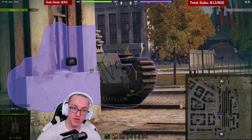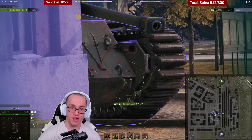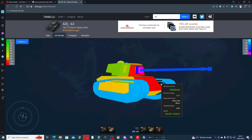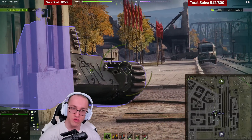On the ARL, however, this manifests as a weak spot. Above the tracks on either side, you can connect a shell right here. You'll find values around 120 millimetres, leaving this a very viable, if rare, option for many vehicles at the tier.